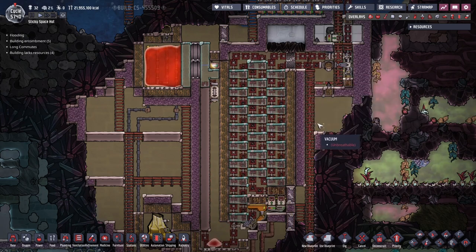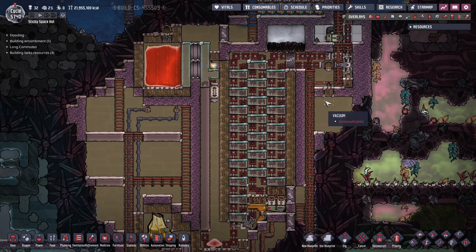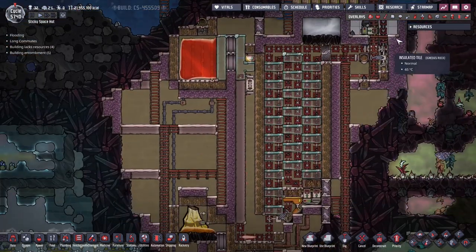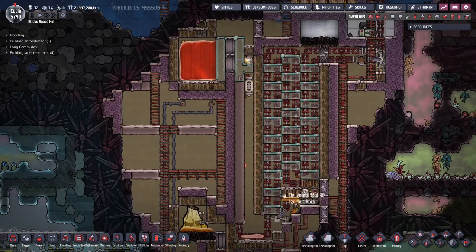Everything here is in a vacuum — thumbs up if you like vacuum chambers — because this one was fairly easy to make and it's exposed to space, so all the gases just escape. By the way, there's no space materials in this build, no insulation or anything like that, so you can build it mid-game if you'd like. Personally I've set it up before even getting into rockets.